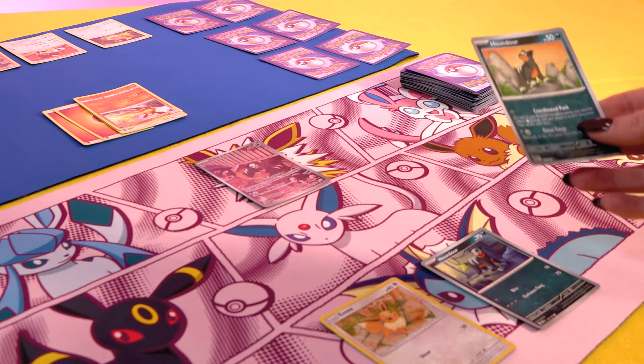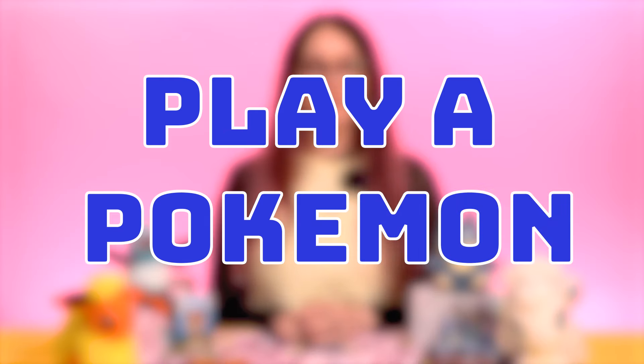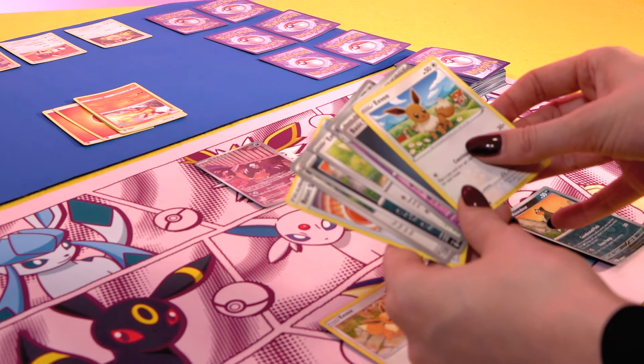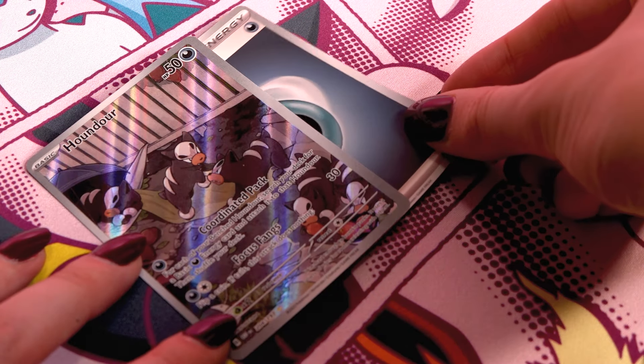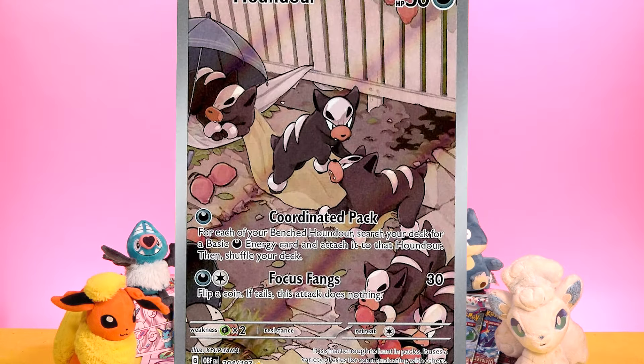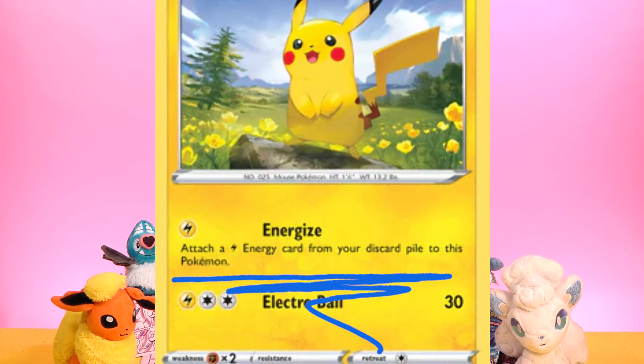The player who won the coin toss goes first. At the start of each turn, you draw a card — if you ever run out of cards and can't draw one, you've lost the game. On your turn you can play any number of basic Pokemon from your hand to the bench, up to the max of five. You can also attach one energy card from your hand to either your active or benched Pokemon. Energy is how you activate your Pokemon's abilities, but you can only attach it once per turn, so choose wisely. However, there are abilities and cards that alter this rule, so always follow what a card says.